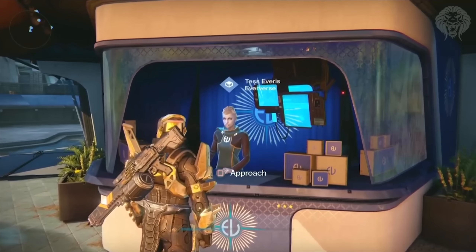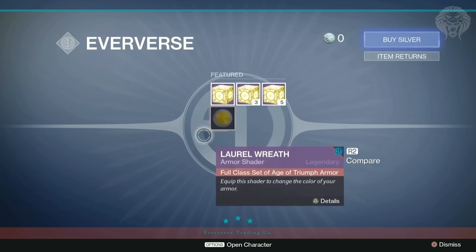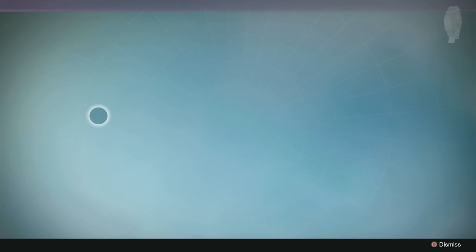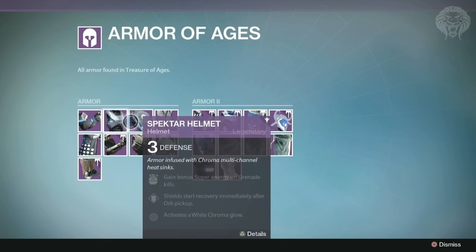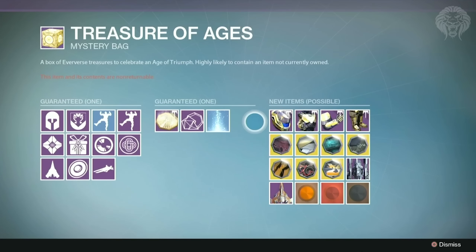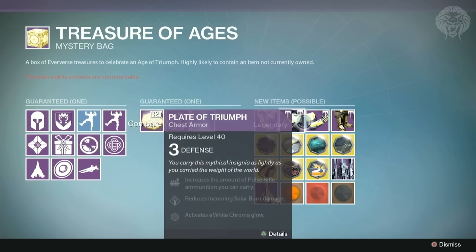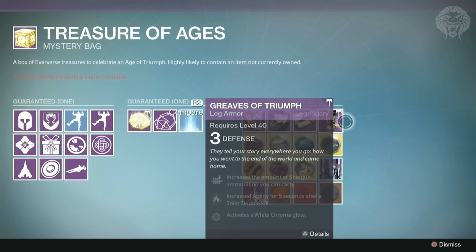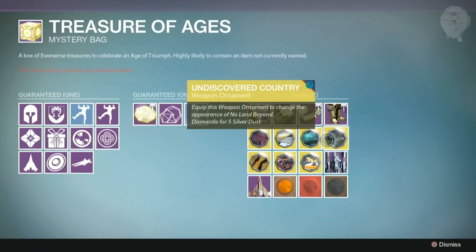Getting into the gear and rewards, they went over Eververse, which has been overhauled — they wiped it clean to only sell new treasure packages now called Treasures of the Ages. There are also packages selling collections of old Eververse items previously sold, nothing new in those but useful if you're missing them. The new stuff on the right includes a new Triumph gear set for the Titan, Warlock, and Hunter — a very cool gold-looking armor set.